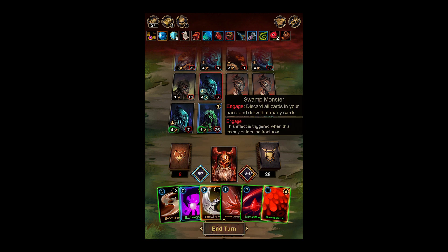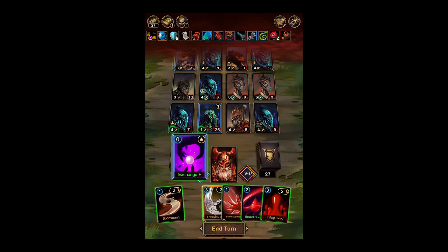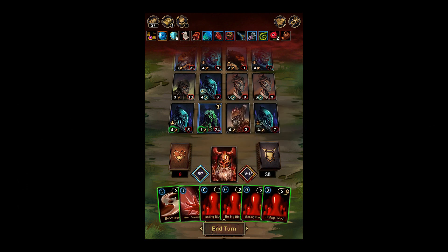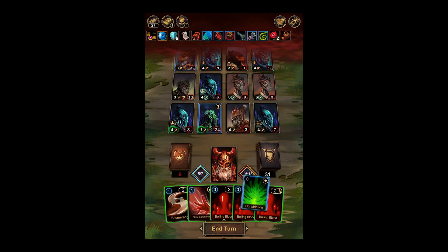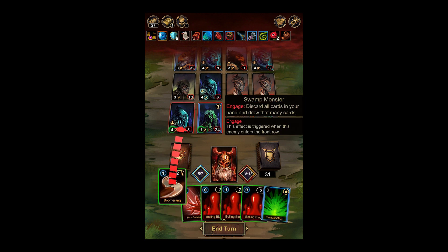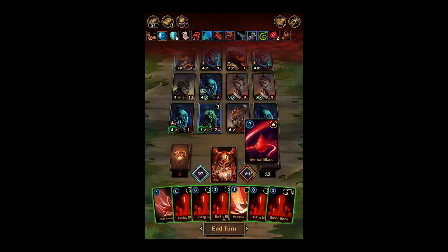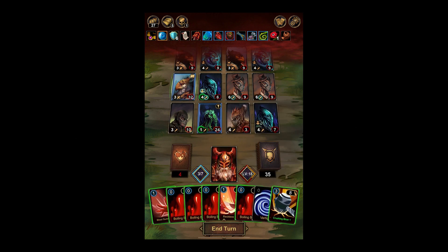I missed that guy right there — I noticed that one up there. I got a little too distracted. We'll do that, and we'll Exchange. Eternal Blood. We can get rid of that Constriction, actually. So let's do that. Eternal Blood, because why not? Now we have the engine going. Good crushing blow.